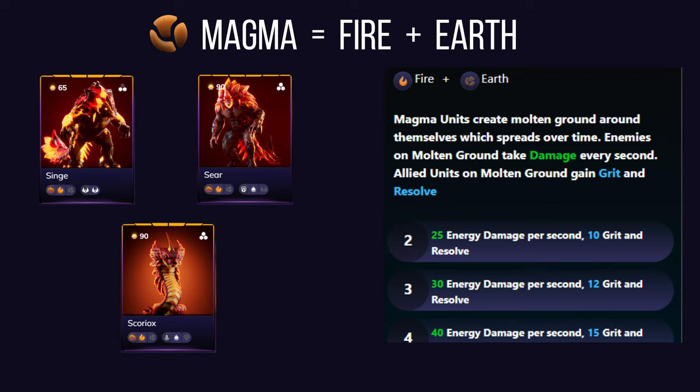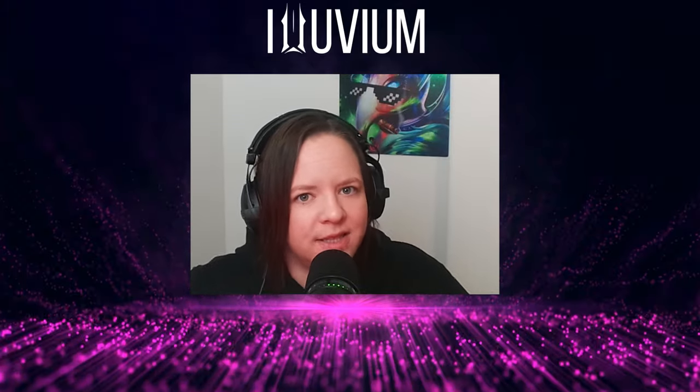Magma affinity also provides grit and resolve to allied units, reducing overall damage taken by your team. This gives both offensive and defensive capabilities, making it a versatile choice. Units with AoE abilities or tanky attributes synergize well with magma, creating a resilient team.